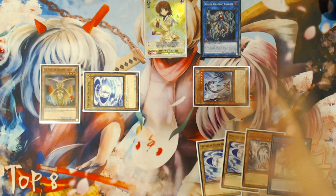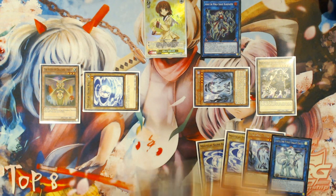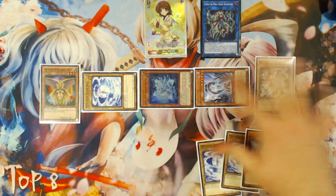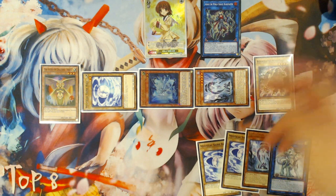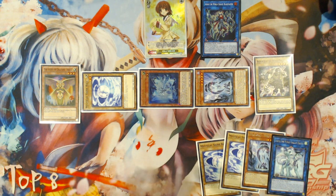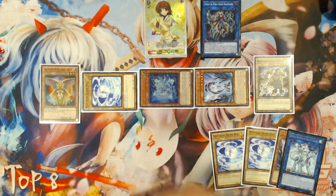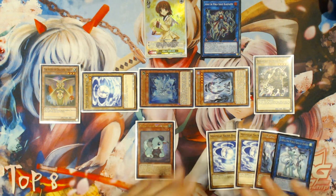M-Dook will summon whatever World Chalice you had in your hand into any zone, it doesn't actually matter. Then your World Legacy World Chalice will summon two World Chalices from your deck. The key point here is that you want to summon a World Chalice Vanilla from your deck and you want to have Lee being summoned onto the field — it doesn't matter where they came from. If you summoned a Vanilla from your hand, then you want to summon Lee and another card out of your deck. You want to have a Vanilla on the field that is a World Chalice name, and summon Lee and trigger its effect. Lee will search for World Chalice Guard Dragon in this instance.